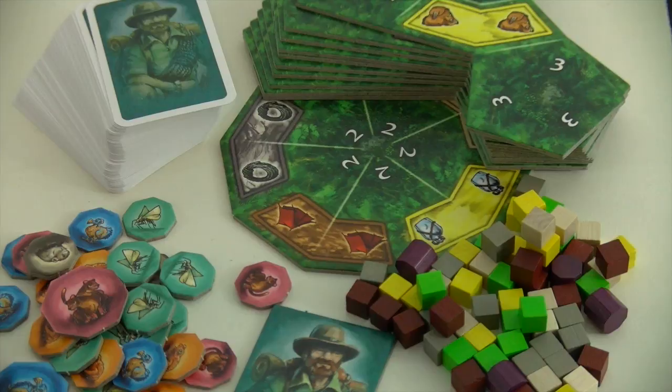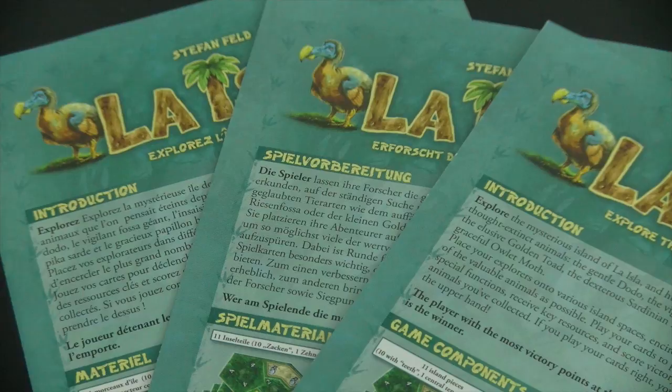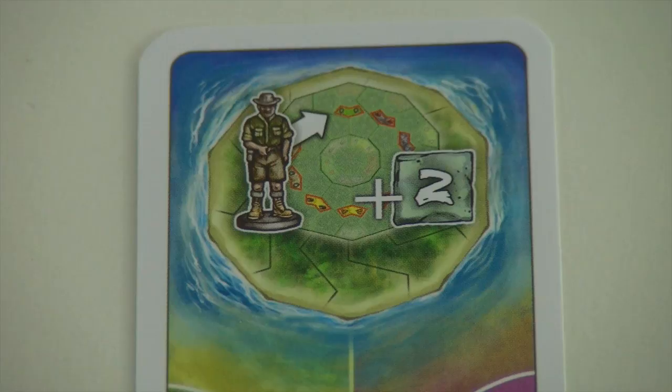Even though it's a pretty small box, the game ships with lots of components. Especially the amount of cards, tokens and wooden pieces is definitely worth mentioning. And you don't see plastic miniatures very often in a Feld game. The game itself is absolutely language independent and it even comes with three versions of the rulebook — English, French and German rules. The icons on each card help to make the game language independent, but without the proper overview cards, also in three different languages, they don't make much sense.